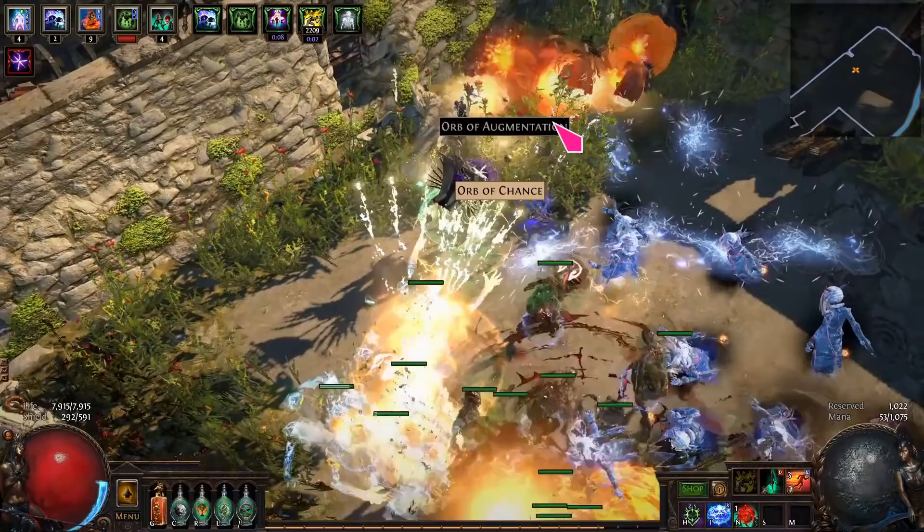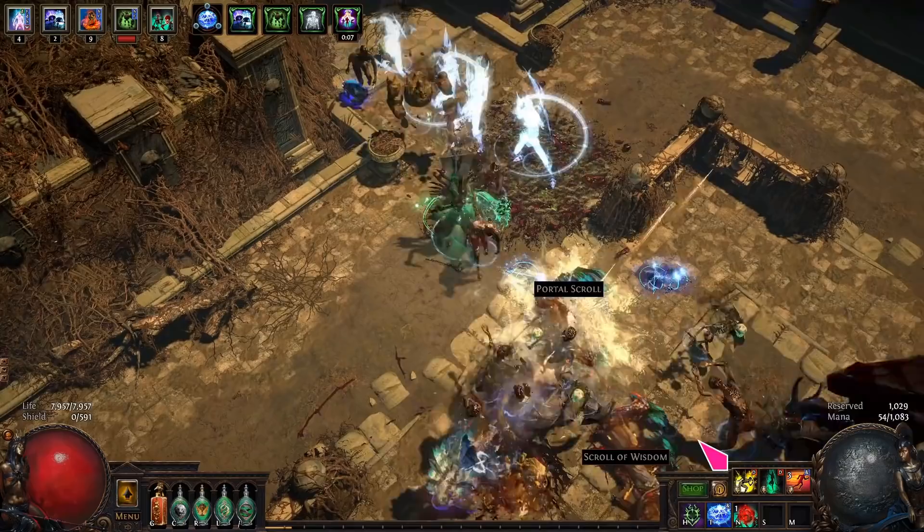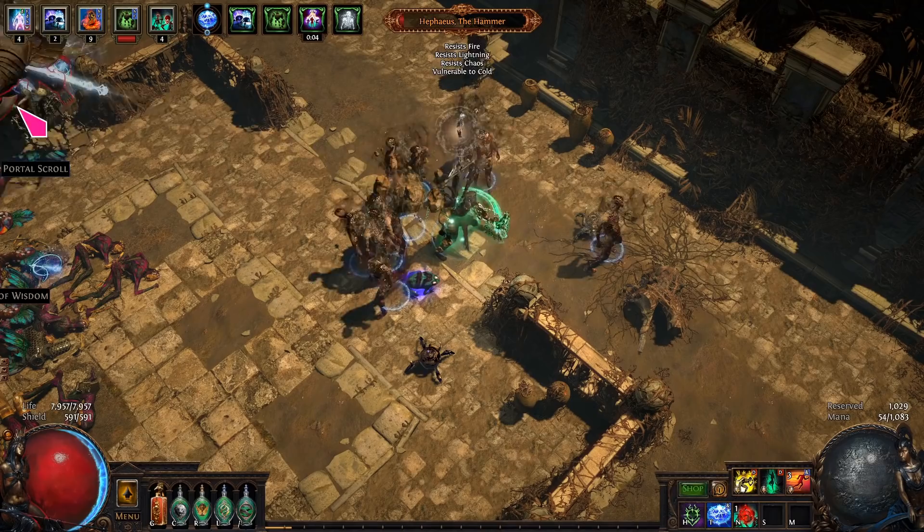This will also proc trigger if you have it crafted on your wand. For bossing, prepare by casting the brand on the ground before pulling aggro. The brand will attach to the boss and proc EE and curse. You also need to cast Deathmark on the boss. This forces your spectres to keep attacking and you will be able to move away and even off-screen kill the boss.